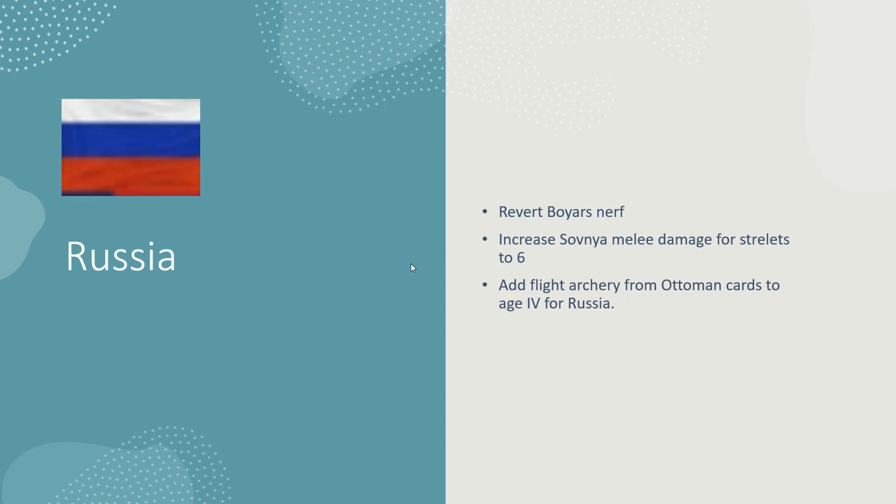Russia — the boyars nerf I didn't really understand. A lot of people say Russia's bad, but I say they don't know how to play Russia. They're a decent civ with definite weak matchups. Boyars was always a good value card and kind of essential for their play — it extended age two because a lot of times they'll stay in age two while other civs age up and get falcs or better cav. The Savnia card was kind of OP for a bit, but I think finding the right balance is tough.